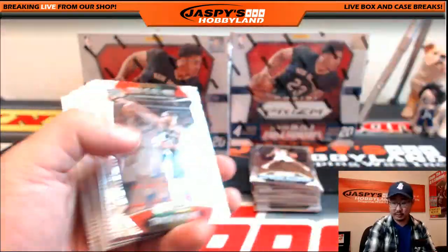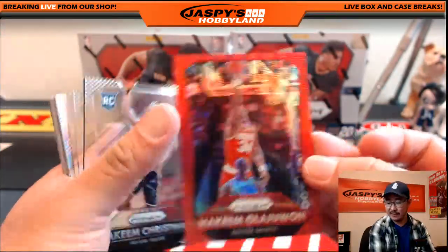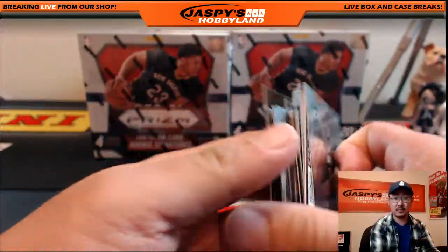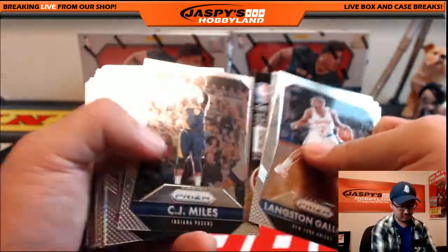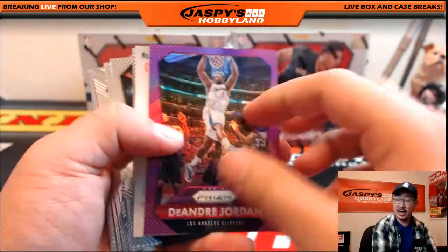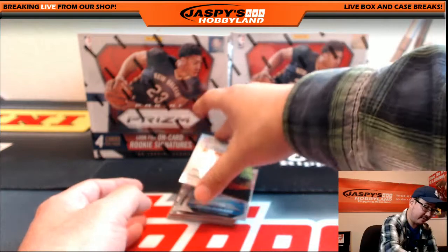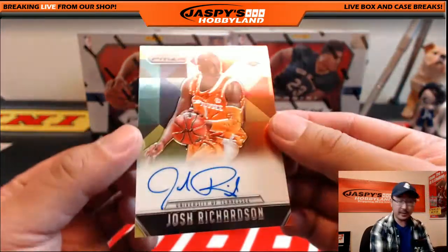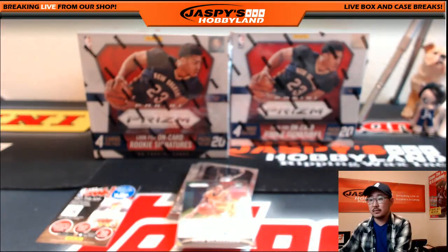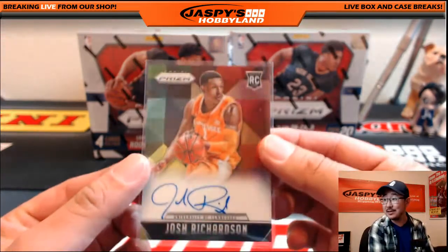Kyle Korver for the Hawks, 63 out of 99 — Jack Krause with that. Red Wave Hakeem Olajuwon, 338 out of 350 for the Rockets going to Ronald Kaye. We've got DeAndre Jordan purple for the Clip Show, 15 out of 99. And another rookie autograph — on-card Josh Richardson from Tennessee, Miami Heat, going out to Jeremy Tillman.